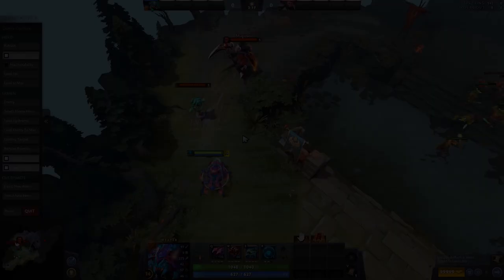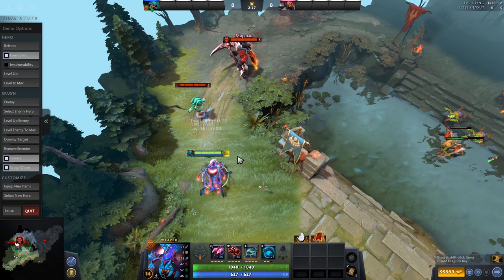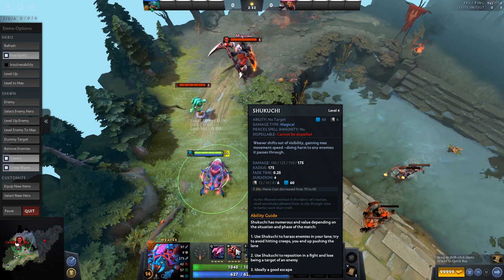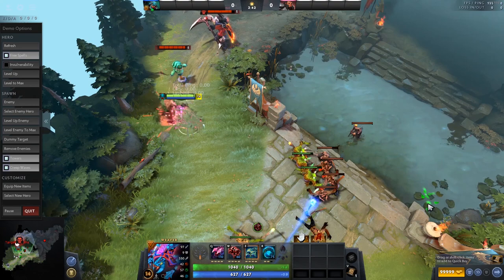Now let's take a look at the abilities. Now that we know how to think about Weaver in general, we can see how he's able to be that lane dominating, slippery, high-survivability, high-mobility hero. First we're going to look at Sakuchi because this is kind of his main spell and it's pretty simple. You just click it, you go invisible, you're maxed out at 550 move speed, and anything you touch takes damage.